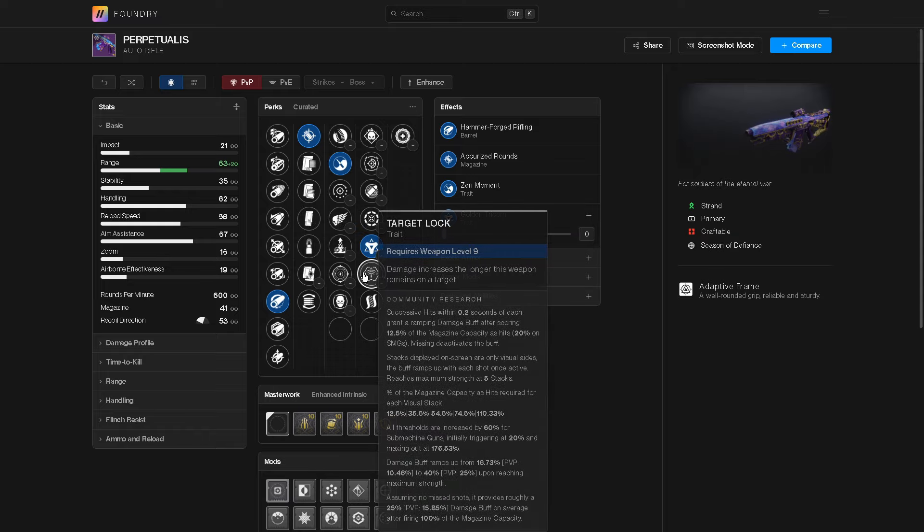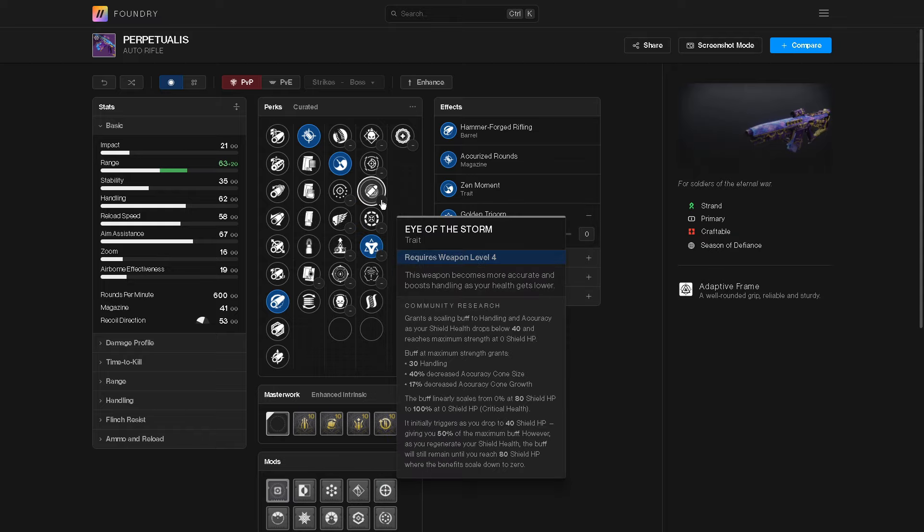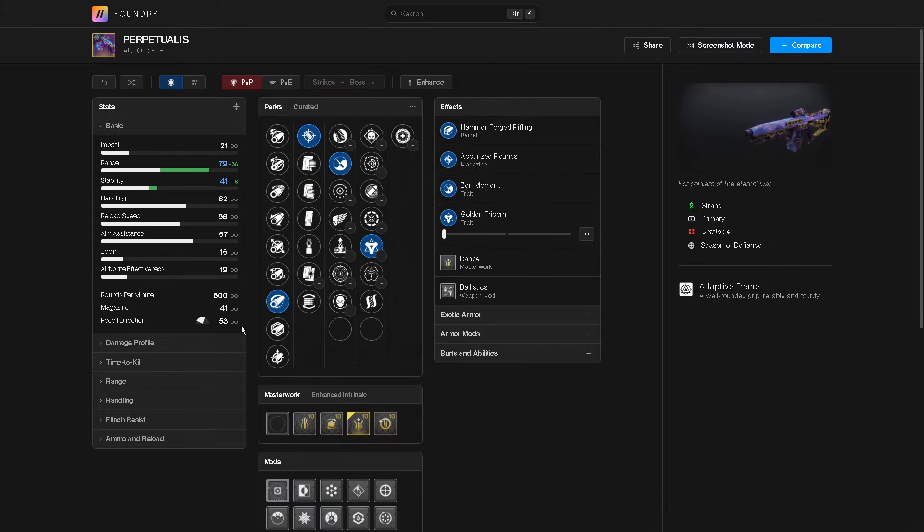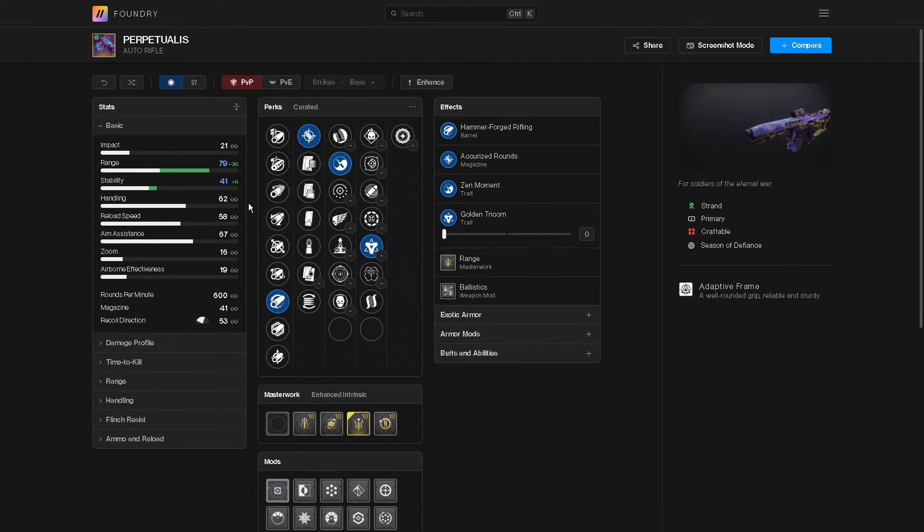Keep in mind Golden Tricorn will buff your TTK. Target Lock can be a very good alternative. Ideally, use a Range masterwork and throw on a ballistics mod — you'll have 79 range, 41 stability, and 62 handling. That's really all you want. To get this thing, unfortunately you just have to hope you get the drop from Xur — really annoying — but you can buy five of them. Xur does sell it, and Bungie sells it as well.